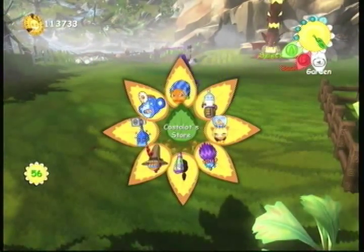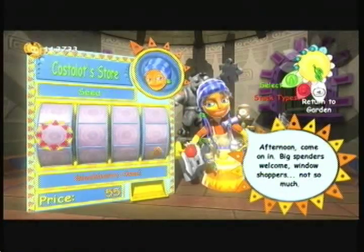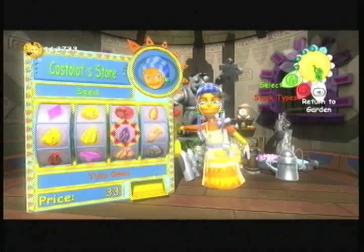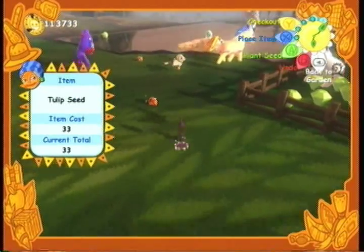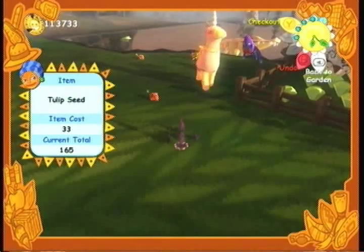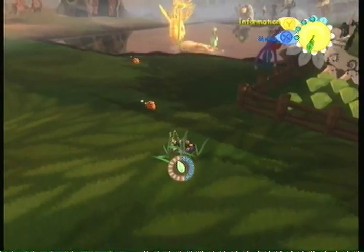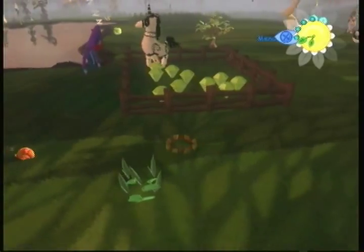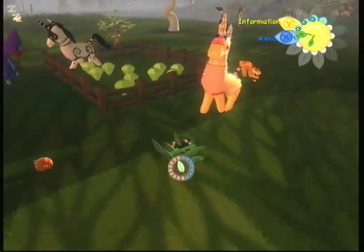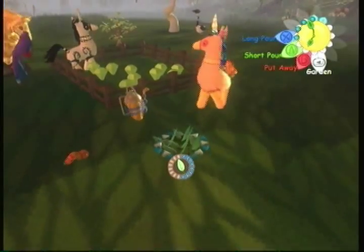Now let's talk about earning money a little faster. One of the albeit tedious ways — other than selling very valuable things like pixies and redhots — is simply planting tulips. Go over to Costalot as soon as you unlock tulips; they're only 33 gold. Take a nice open spot, plant them pretty close to each other in a star-like X pattern — five in a bunch. Now take out your watering can, and you'll see they all fit within one little burst of water, so you can get them all at the same time.